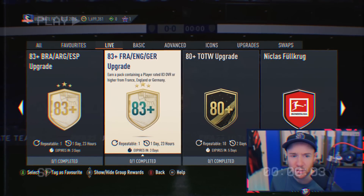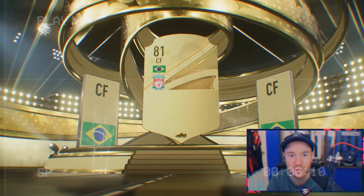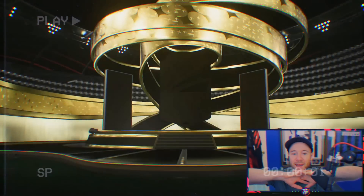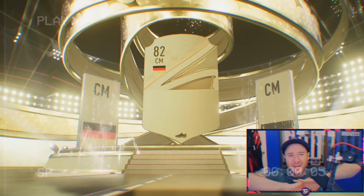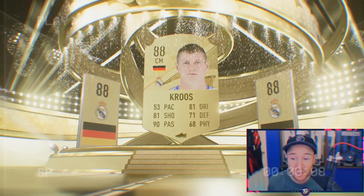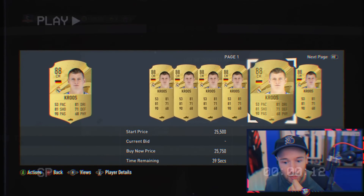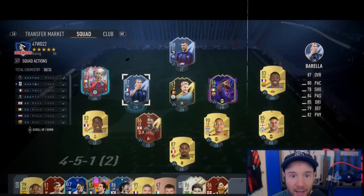I don't know what to do with those cards - I can use them for my own supply or sell later. We did have content though: 83-plus upgrade packs for specific nations. France, England, Germany - I packed a good Toni, 88-rated, not too shabby. Looking at our starting eleven, I didn't want to spend millions because of the World Cup promo starting Friday. So who are we going to use as a striker that gets chemistry this weekend? I'm going to go with Brella and Edin Džeko.